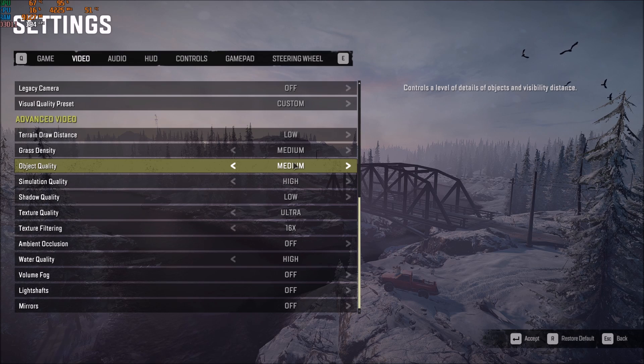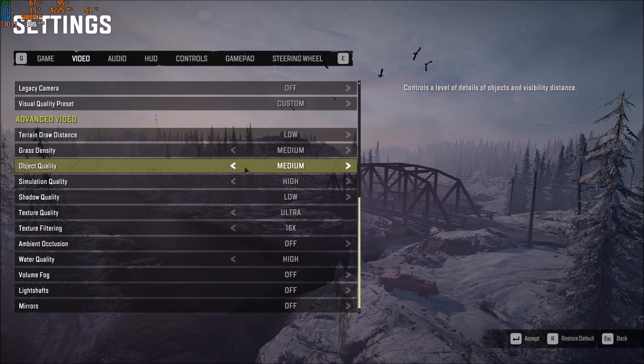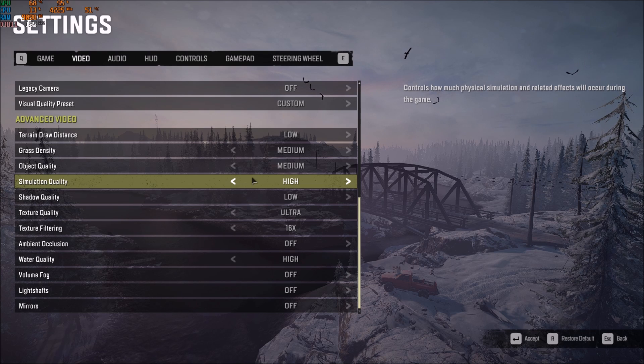Object quality affects the detail level of objects and their visibility distance — huge impact, 4% per bracket. You should definitely go with medium; I saw a big impact between medium and high, but not a huge difference between medium and low, so medium is a good compromise. Simulation quality is more about physical simulation and seems CPU-bound. I tested on an Intel i3 and a Ryzen: on the Ryzen, dropping from high to low had little FPS impact, but on the i3 it was a huge upgrade. So if you have an older CPU with fewer cores, go with low or medium.